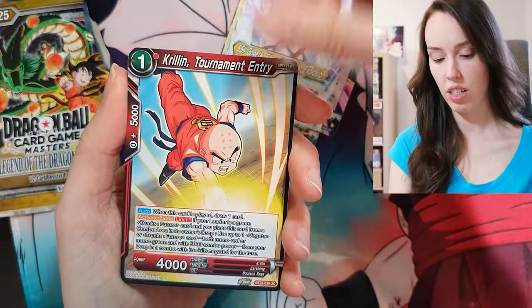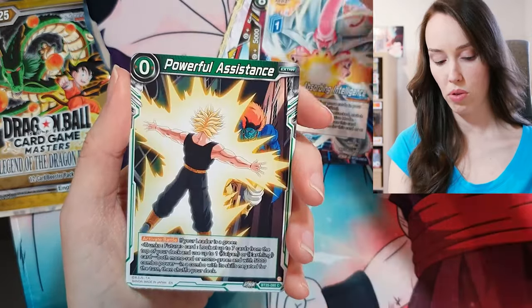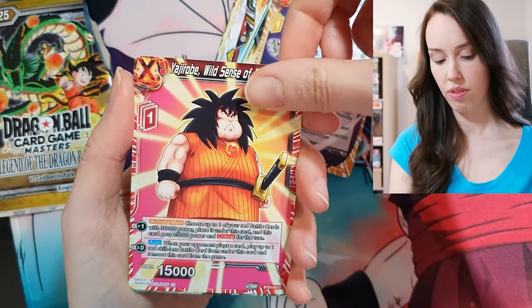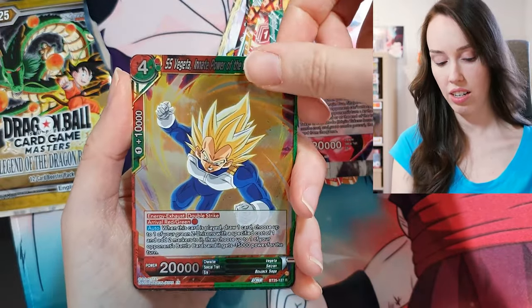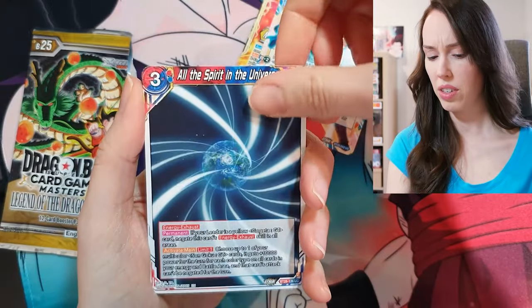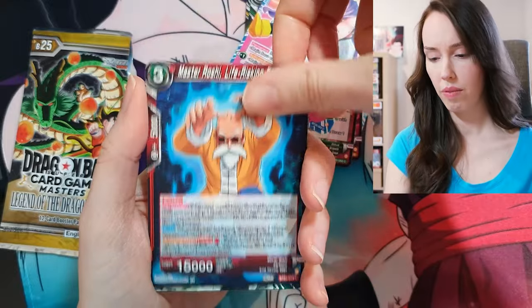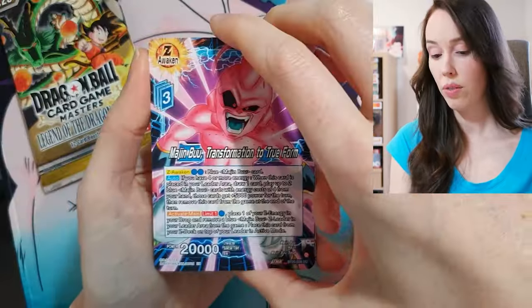Majin Buu, SS4 Gogeta, Krillin, Naturon Shenron, Majin Buu Powerful Assistance, Trunks, Sin Shenron, Yajirobe. SS Vegeta — another SR, Demogra, Wormhole Opened. It's like I'm getting all the SRs just out of the way. I've only opened six or seven packs I think, and there's still plenty to go. We'll see if there's maybe something juicier towards the bottom of the box. Hopefully there is.